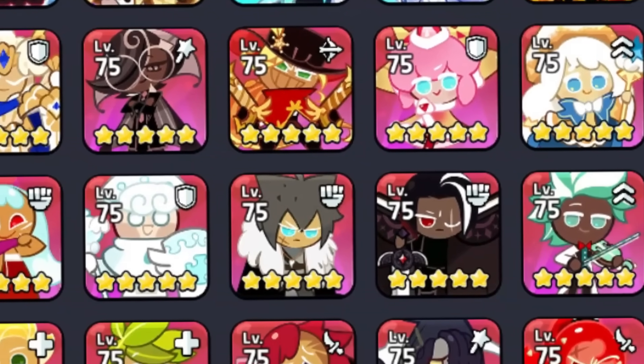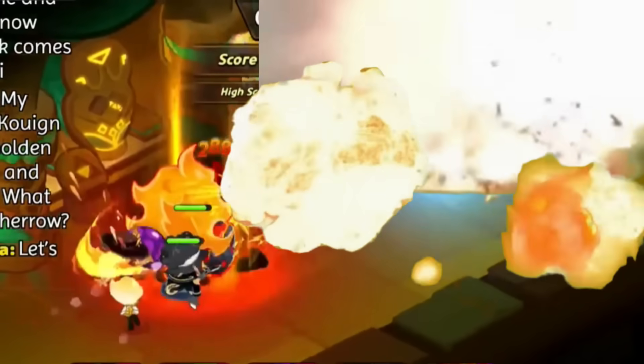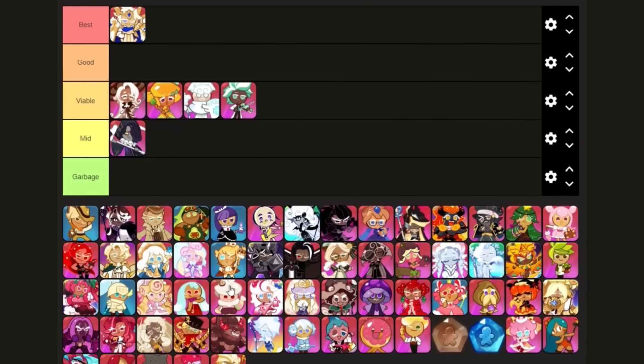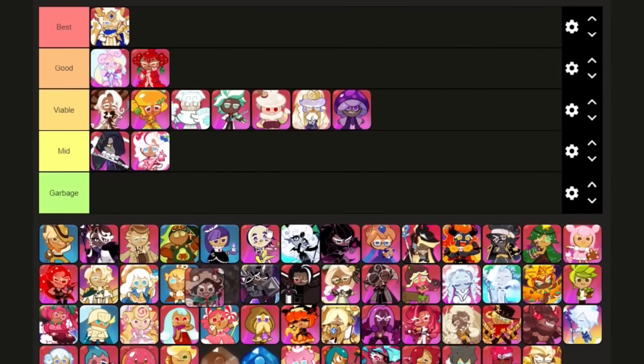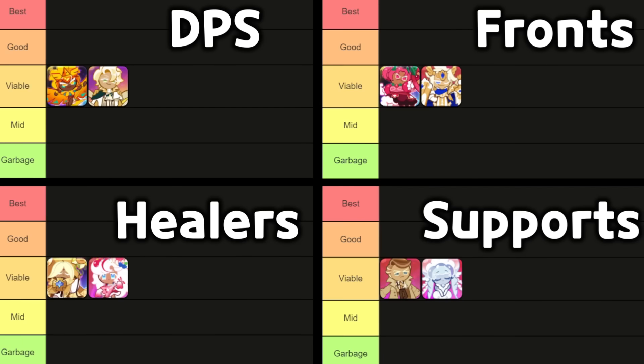I ranked every single Everbuster cookie in a tier list. After watching this video, you'll become so powerful that you can one-shot every single wave! That was a little dramatic, sorry about that. Anyways, I have a better idea. Instead of cramming more than 70 cookies into one single tier list, I think it'd be better to split the tier list into categories based on the cookies' classes.